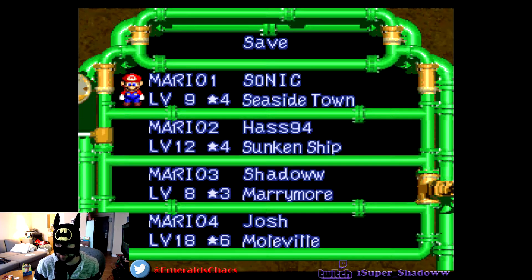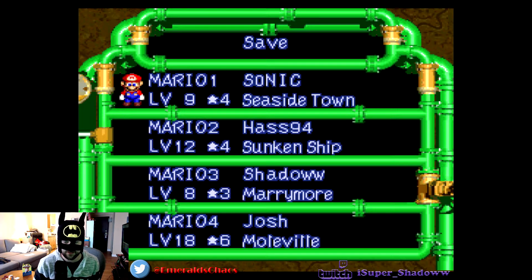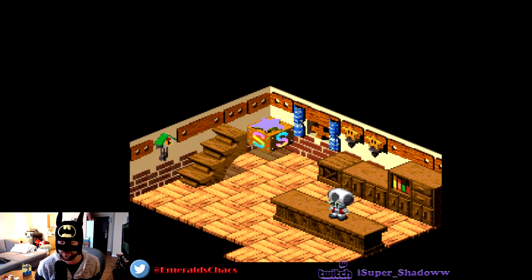Hey, what's up guys, it's your boy Batman, aka iSuperShadow, coming to you live with the continuation of our iSuperSonic inspired let's play. If you remember from last episode, we made it all the way to Seaside Town after going through Star Hill and getting our final party member, Princess Peach. If you'd like to see the live recordings of my gameplay, please come over to twitch.tv/isuper_shadow with two W's, and also be sure to follow me on Twitter at EmeraldsChaos. At the end of this video we'll be doing a face reveal.